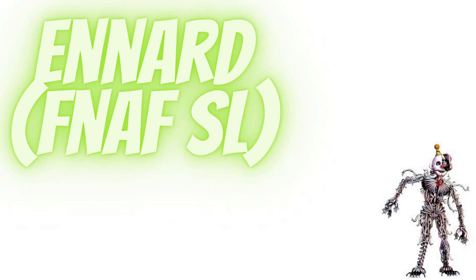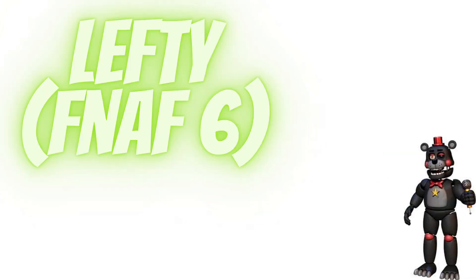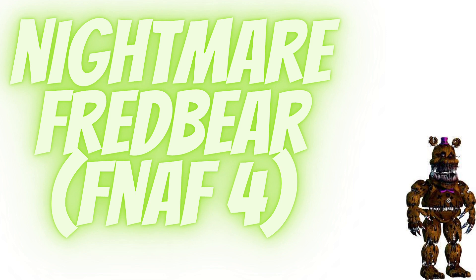Number 10: Ennard from Five Nights at Freddy's Sister Location. Number 9: Freddy from Five Nights at Freddy's 1. Number 8: Lefty from Five Nights at Freddy's 6. The only reason he's up here is because it's the Marionette inside. Number 7: Glitch Trap from Five Nights at Freddy's Help Wanted. Number 6: Nightmare Fredbear from Five Nights at Freddy's 4.